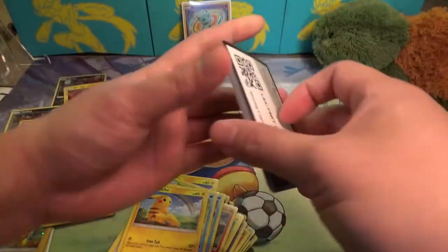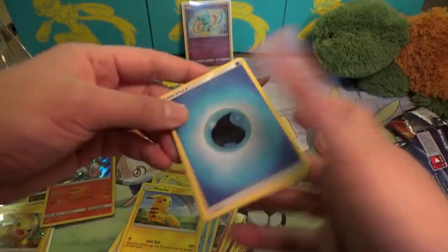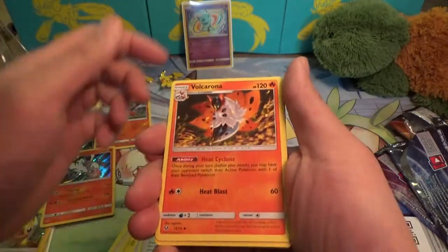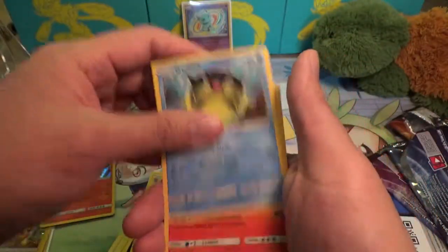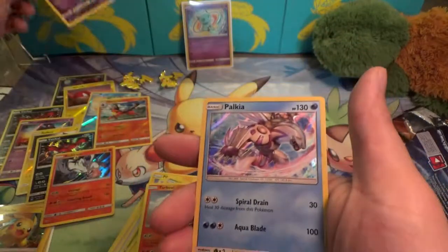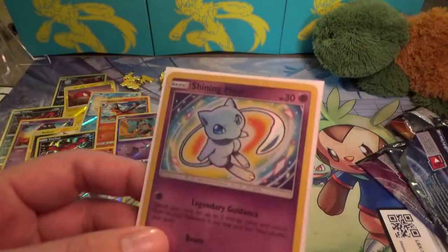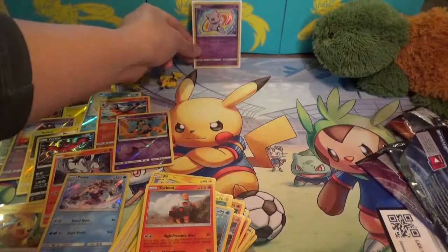Those two little guys again. Alright, let's see if we can wrap this up nicely — Water Energy, Damage Mover, Lillie, Volcarona, Fomantis, Scraggy, Torracat, Qwilfish, Torkoal Reverse, Golett, and Palkia. Alright, so nothing too crazy — got a Shining Mew, and that was basically it.